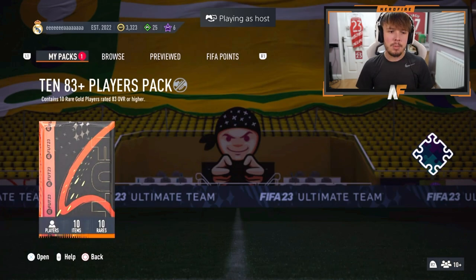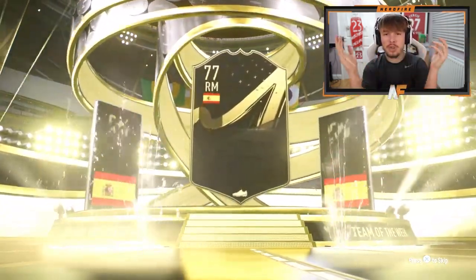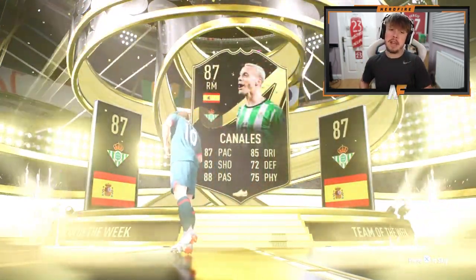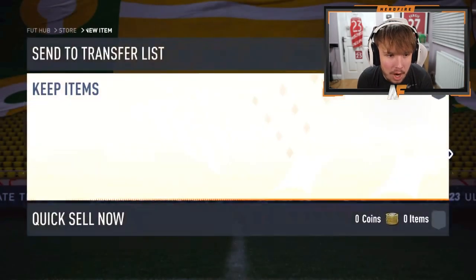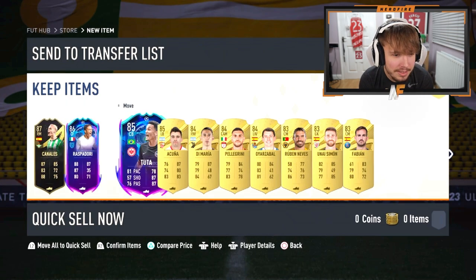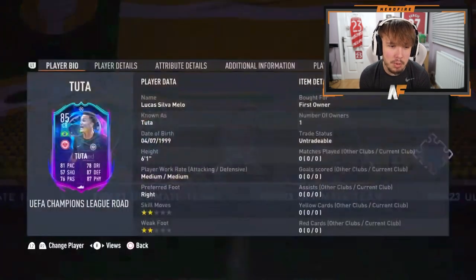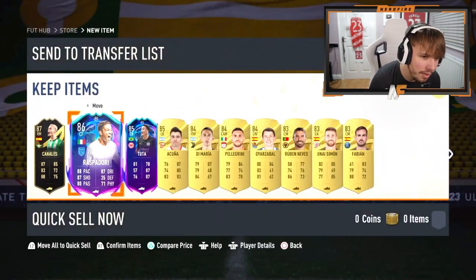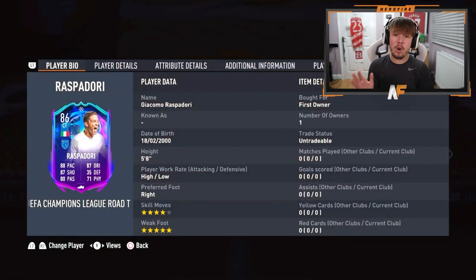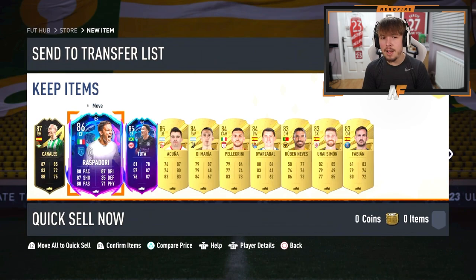Mr. MJH in the building. We've seen one Road to the Final so far. 87 Canales - okay, not the worst rating. The thing about an in form on the front is there could be a high-rated gold behind him. Oh! I was not expecting that - Raspardori. What is he, four-star, five-star? That's a solid card. This centre-back card as well is pretty damn solid, especially if he gets the upgrades. Napoli have got a good chance of going quite far - looking really good this season. Raspardori is a dub, 100%. That is the best one so far by a mile, with the two Road to the Finals and one in form.